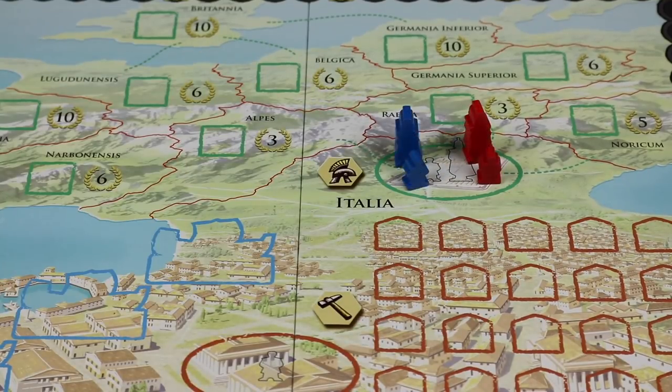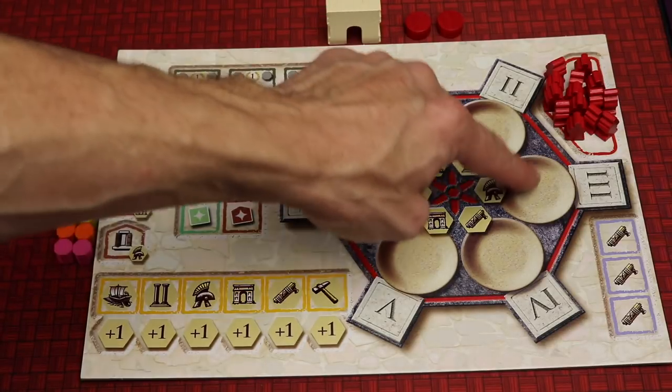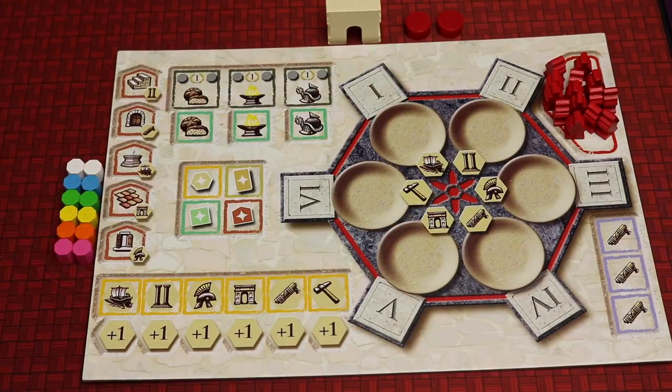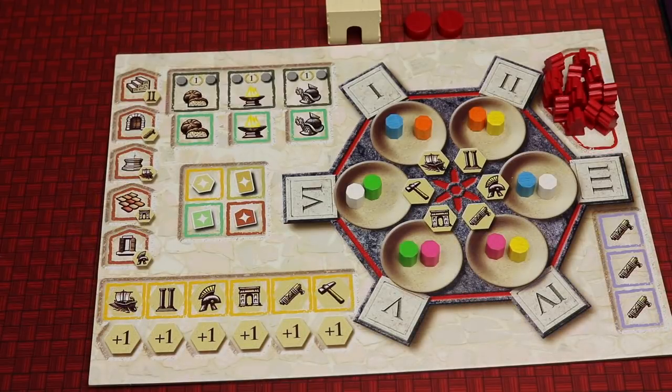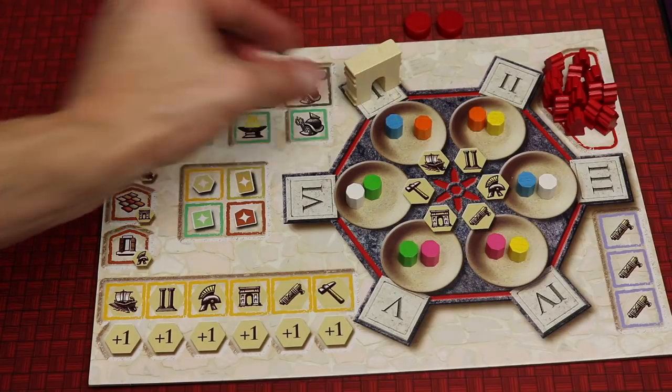In the upper right-hand side of the board there's a green oval — the military camp. Each player places their single military leader token and one of their smaller legionnaires on it as shown on the board. Then each player takes their 12 action markers of six different colors, shuffles them, and places two in each of the six spots on their player board. Then place the Arc of Trajan in the number one slot.